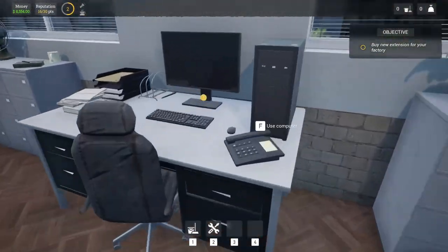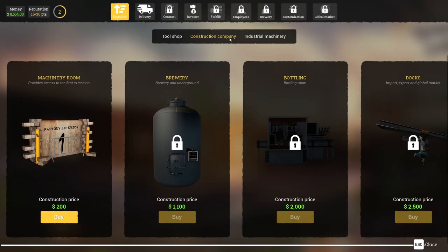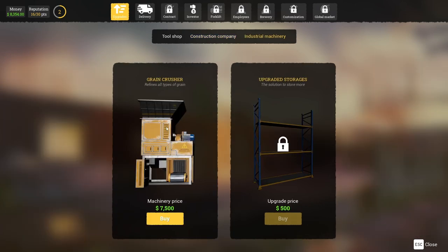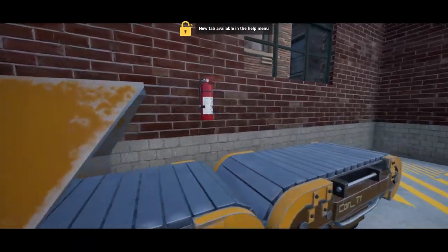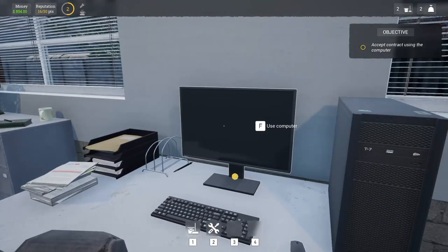We're gonna go in and get a new extension. Where would you find this? Machinery room. It says deliveries — industrial machines. Let's get the machinery room. And it wants us to unlock the grain crusher too. Oh, that's what I'm talking about — conveyors! I always enjoy a good game with conveyor belts.